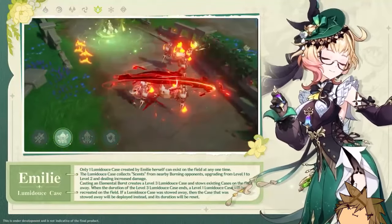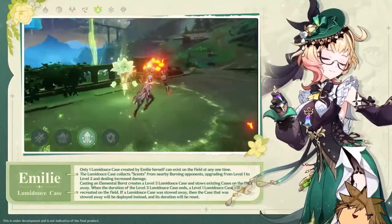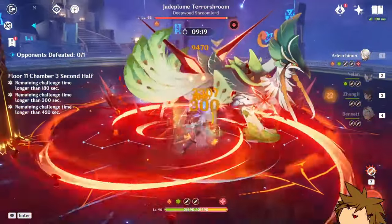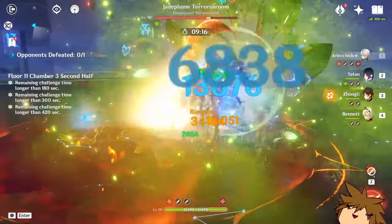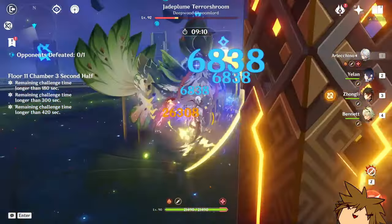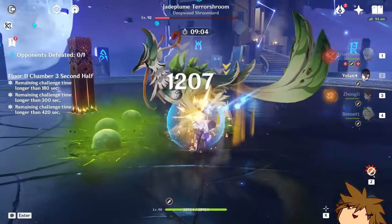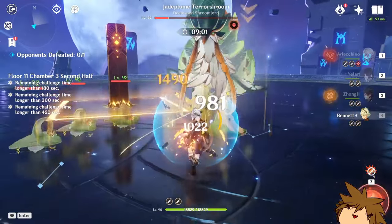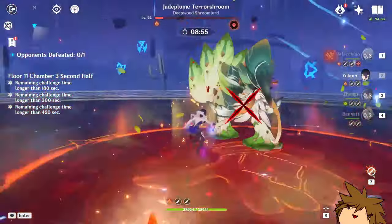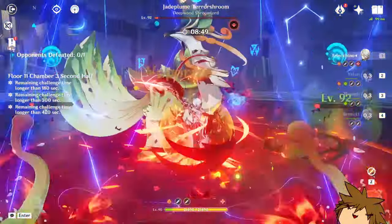Emily's artifact stats are going to be pretty standard: attack, crit, and dendro damage. Weirdly enough, for a dendro character, you won't really need much elemental mastery on her, since you already have enough elemental mastery boosting her burning damage. If you do get it as a substat, it's not a bad choice, but it's definitely not recommended — you could go with substats like crit rate, crit damage, and attack percentage for a much better boost. Just stick with the standard attack, crit, and dendro damage bonus and you'll benefit a lot.